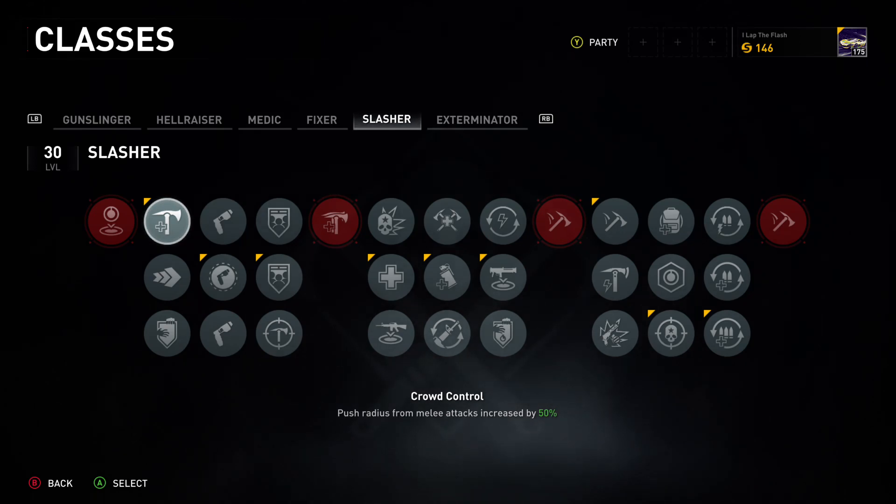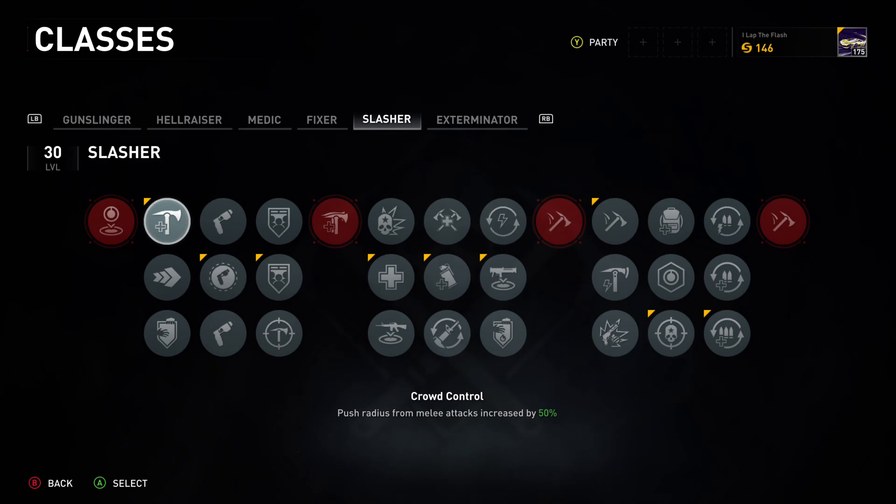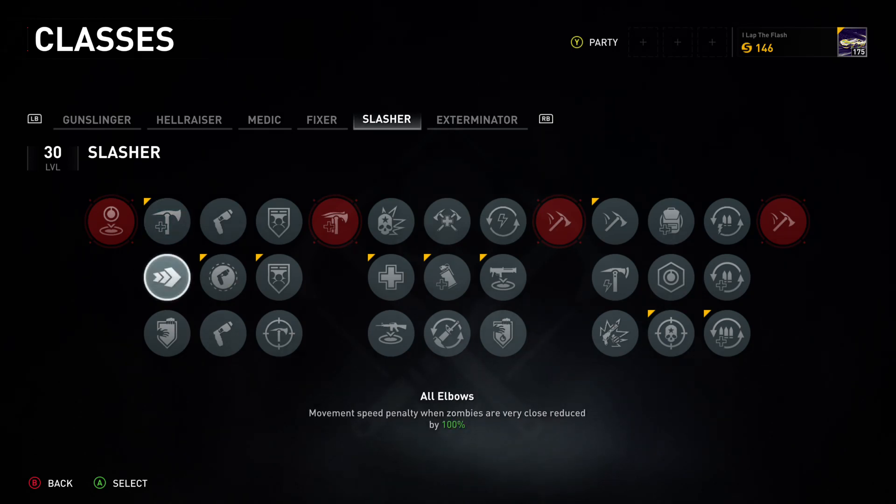Your push radius for melee attacks is increased by 50 percent, so if you're just missing or not getting the kill you can push them back a little bit. This is really good with the Slasher when you're going in — if you're not getting the kill, being able to push them back and then move to the next target and come back without them being right on your toes is actually really good.